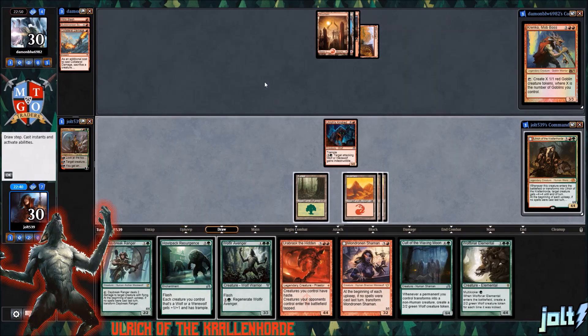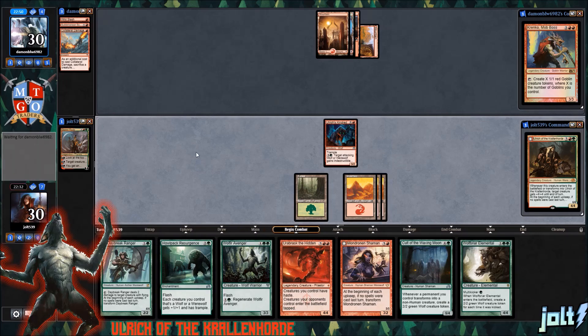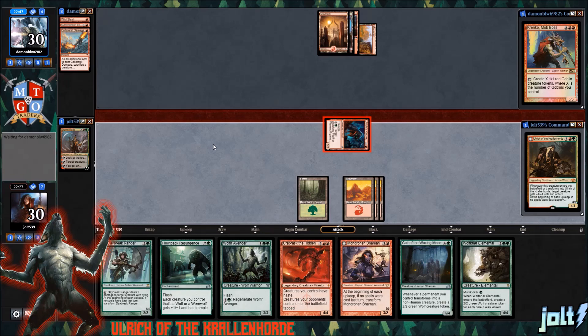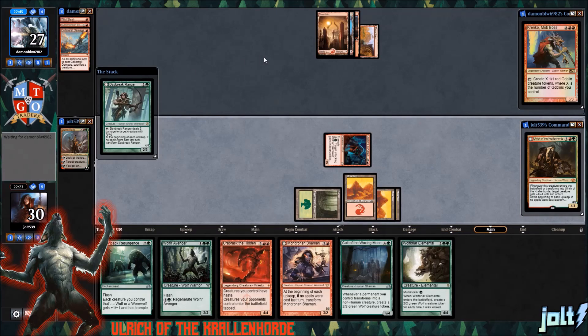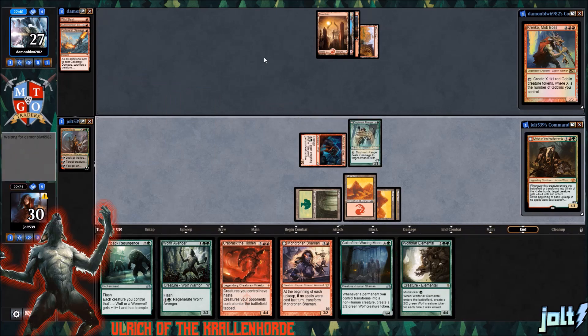We draw into Wolf Briar Elemental. Let's go ahead and swing in for three. Let's get another body on the battlefield — let's go for the Daybreak Ranger. Let's go swing in for three, putting our opponent down to 27. Get the Daybreak Ranger down, and then anything else we're just going to pass to our opponent. As far as the deck goes, it's a pretty straightforward build of just Red-Green Werewolves, and there's a lot of good synergy in here.